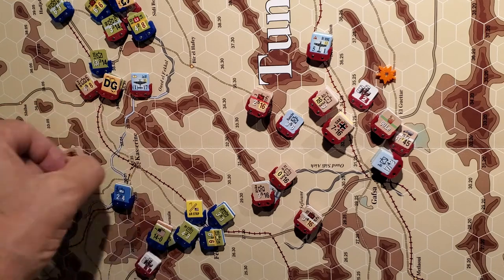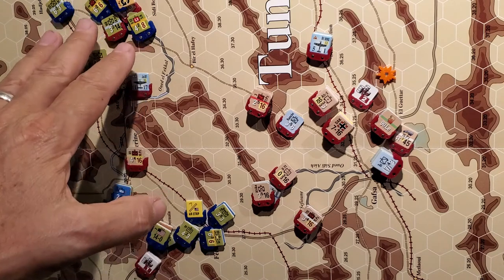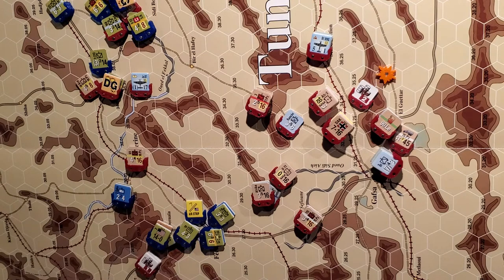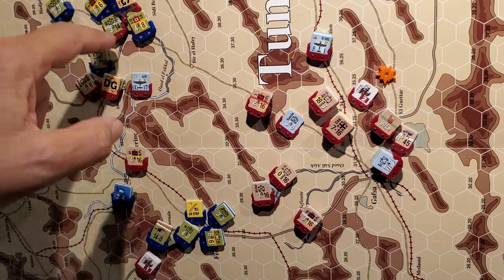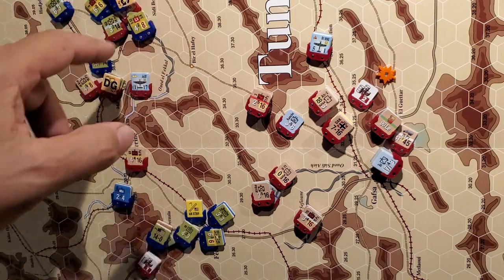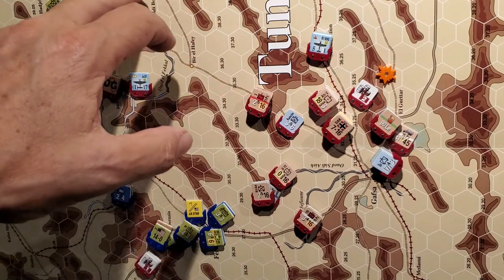I overextended, but I wanted to capture Kasserine early so I could potentially cut off some of these forces and threaten the whole Tabeza area, which is off screen to the left. In doing so, as the Germans, I didn't really consider how aggressively the Allies could move in, cut trace supply, build a little line, and pull some guys out of the quagmire around Sidi Bouzid - which historically was a problem for them anyway.